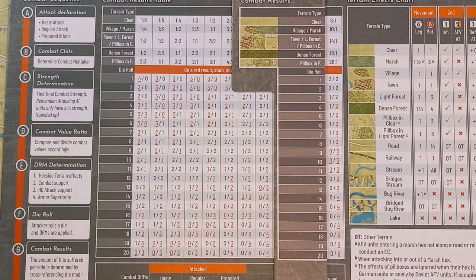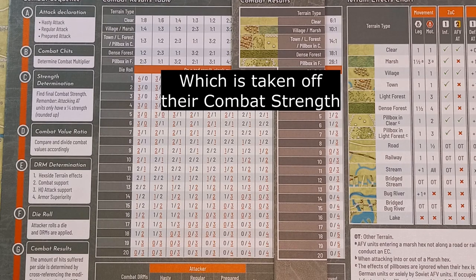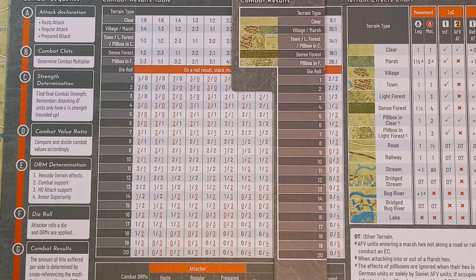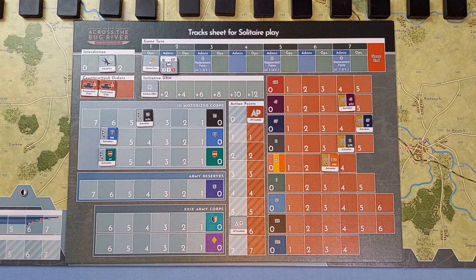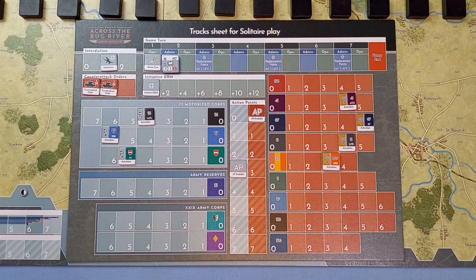That poor border guard unit only has one combat value, so it is eliminated. Also, something I forgot to do when we activated that formation: we should have moved their marker down one — they've got five activations left. We used three action points and have three left. The side that receives the lower combat hit number wins the battle and gets a battle victory bonus action point, which that stack can use immediately.